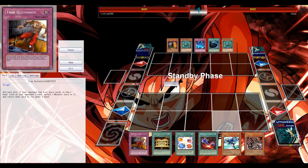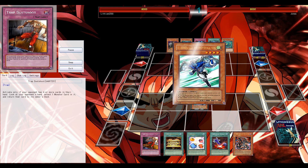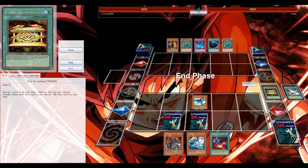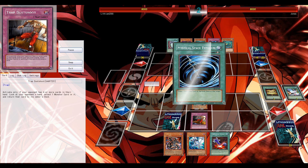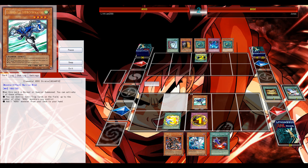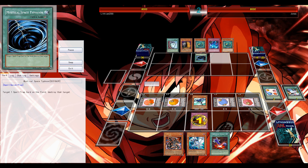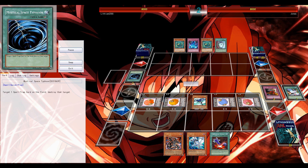The first turn and I get to start. My hand is okay. The Stratos first turn — the Gold Sarcophagus to search. It's either Crush Card, maybe Destiny Draw depending on your hand, but most of the time you're going to search out Monster Reborn or Heavy Storm. Due to the Destiny Draw commander in my hand, I'm going to search out Destiny Draw. The Scapegoat isn't really too great.